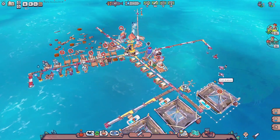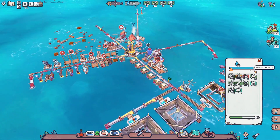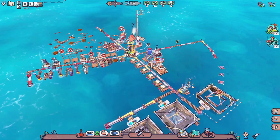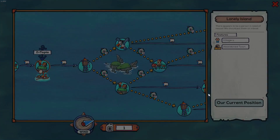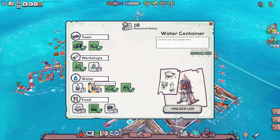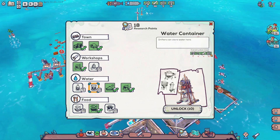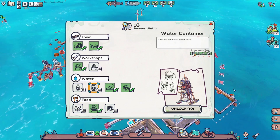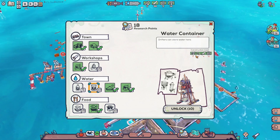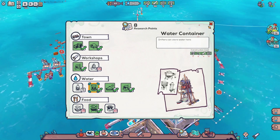These guys are working. Our water capacity is 60, so that means we need some research to get water storage. Water container - drifts can store water here, unlock for 10 research. We're gonna need plastic, some piping, and some metal scrap. We have 14 metal scrap - okay, we'll go ahead and do this.